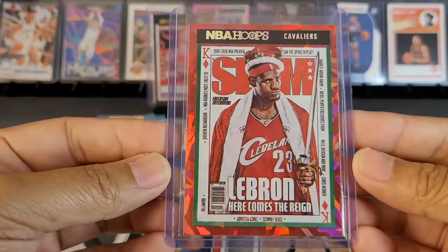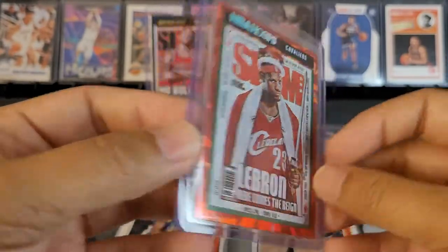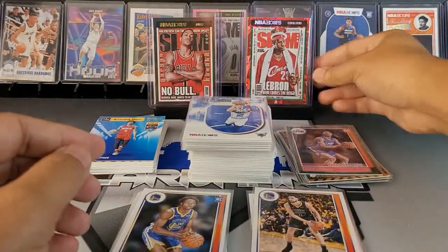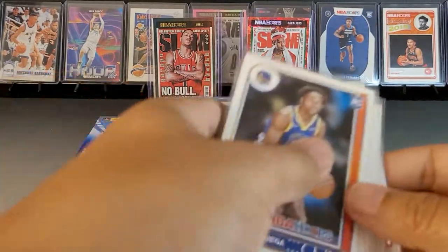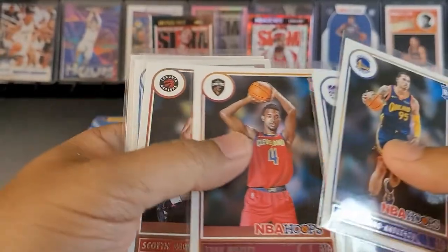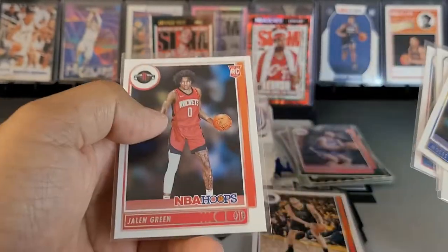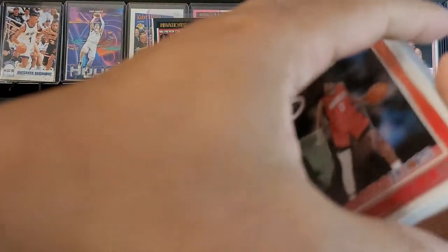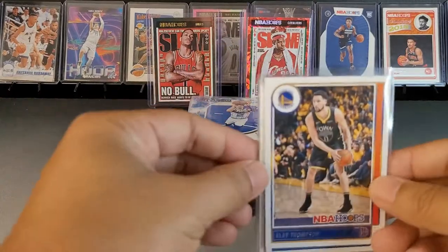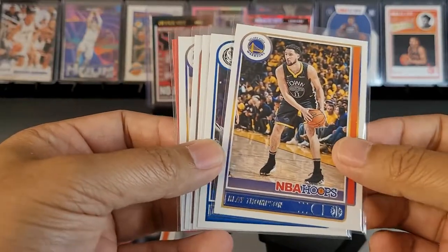The big hit of the rip was definitely the LeBron red cracked ice — no comps on this yet, but definitely something that's not gonna be staying with me that long. Hopefully it pays for the box. Our notable rookies: JK for my PC, Davion Mitchell, Scottie Anderson for PC, Evan Mobley, Scotty Barnes, Jaylen Suggs, Josh Giddy, Moses Moody for the PC, and Jaylen Green for the PC. Very PC-heavy box — definitely digging that. Did not pull a Cade, which I was kind of surprised by, but I did pull two Cades out of my last rip.